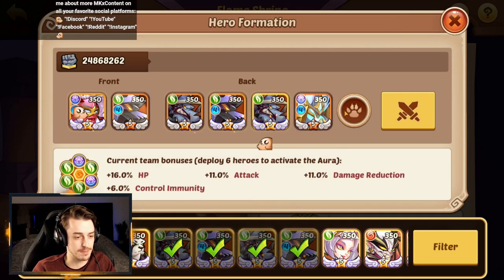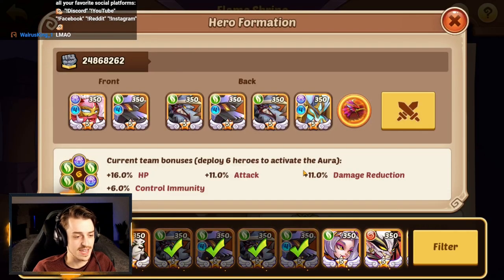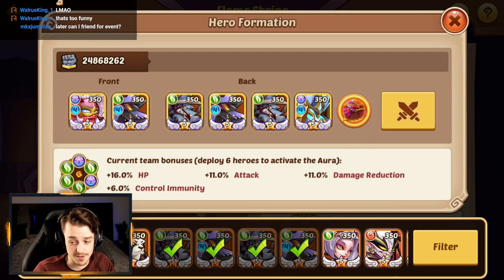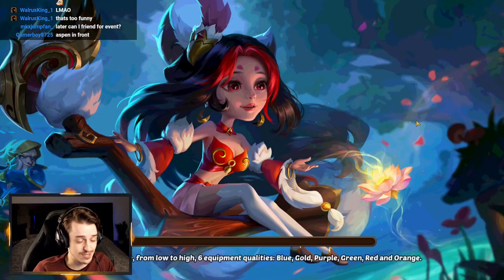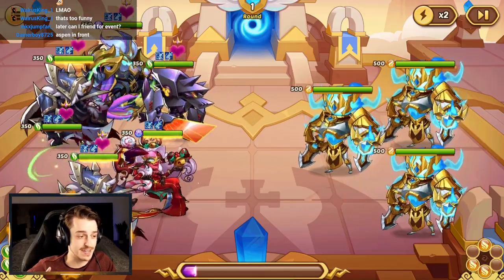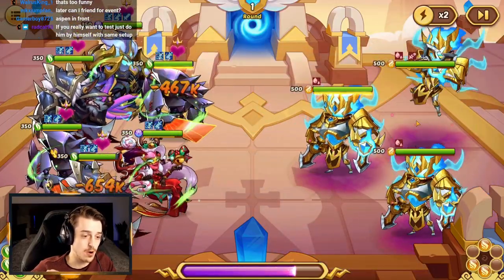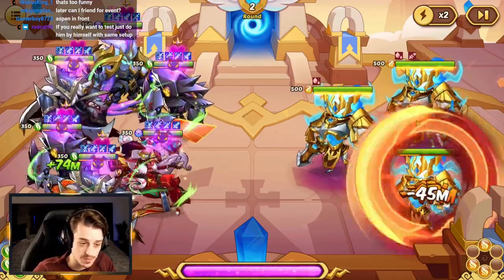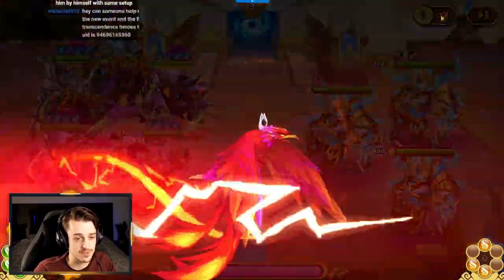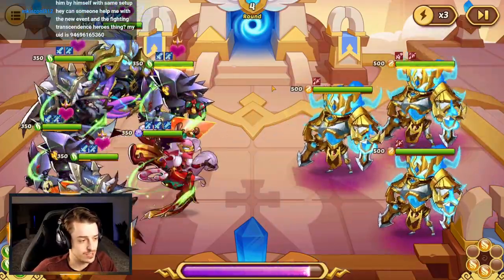We're gonna put Halora at the front, Aspen at the back. The pet we're gonna use is Phoenix. They've got the exact same stone — both have loads of armor. It's just gonna be endless active skills. The important thing to bear in mind is Aspen is not gonna do a basic attack, and also Aspen isn't gonna gain his additional damage because the opponents we're fighting are immune to being reduced down to 40% HP, which means we won't get that extra damage from him.